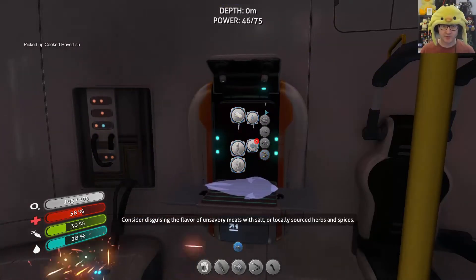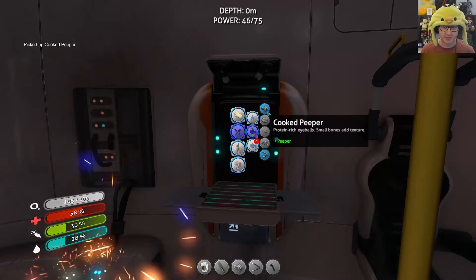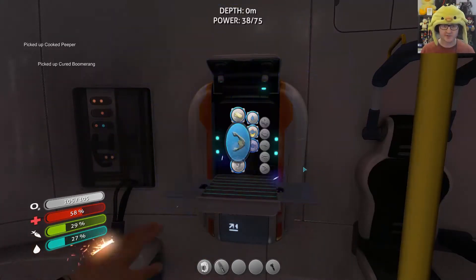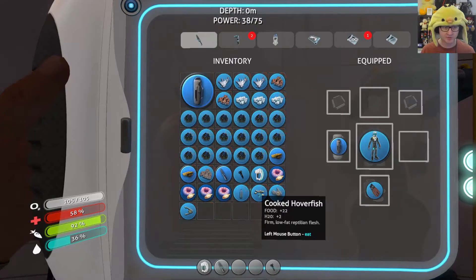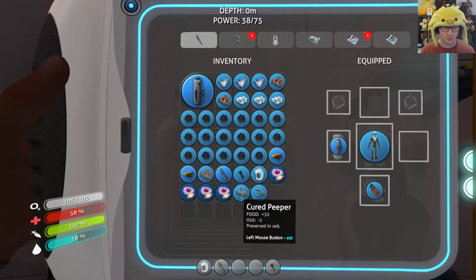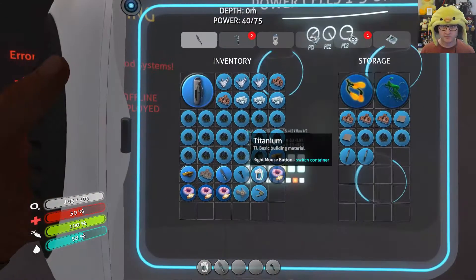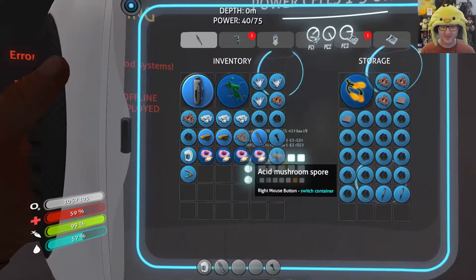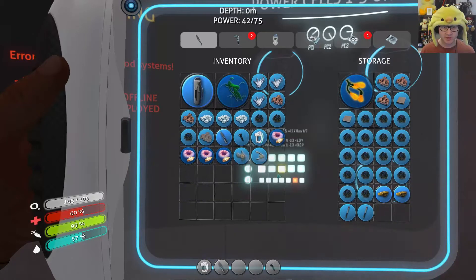Let's make a cured boomerang just to have one just in case. Okay, let's eat all that stuff before it goes bad — cooked peeper done, hover fish water nice. We've got a crap ton of titanium. Put some gold away, keep some titanium in case we need to build something. We should make a locker in our base — that seems like a good idea. We've got some silver ore, we need a bit more.